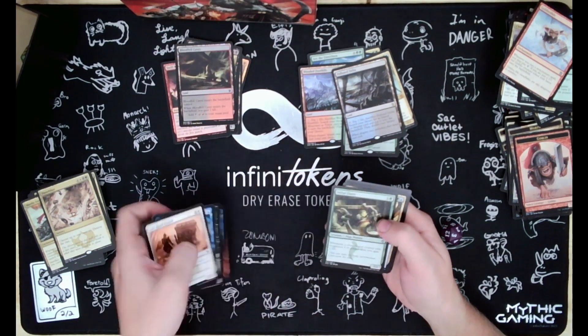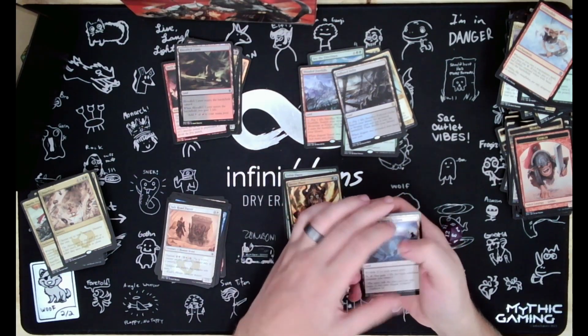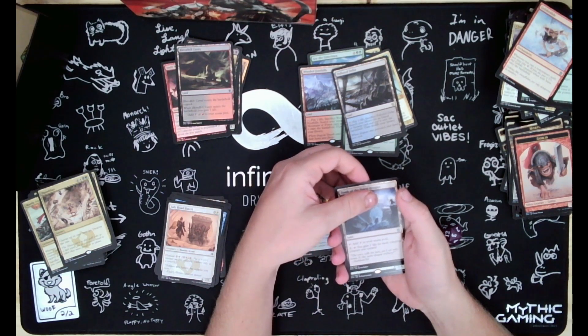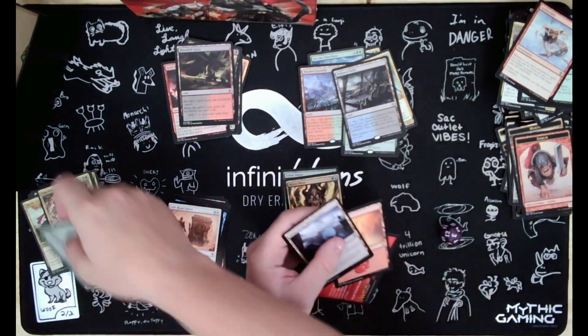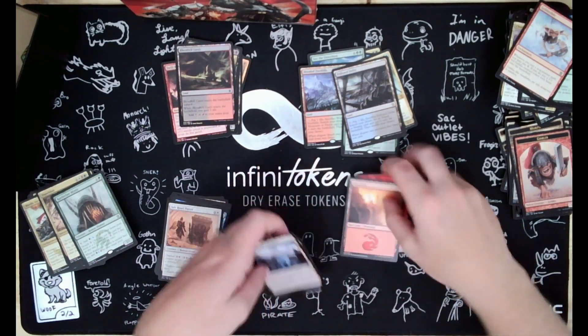Salt-Eye Flare, Secret Plans, Tomb of the Spirit Dragon, and it's a rare creature - Roundclaw Mystic. And no foil in that pack.